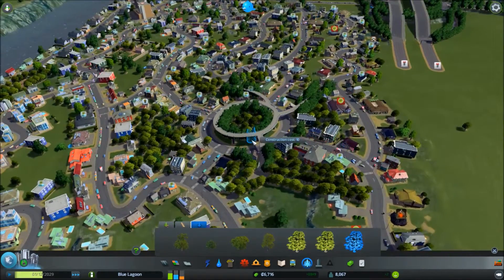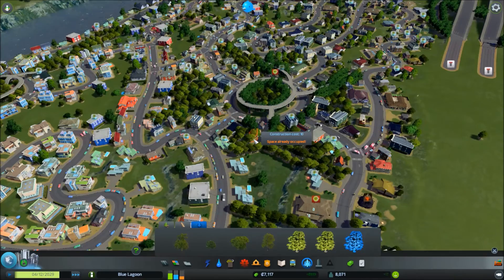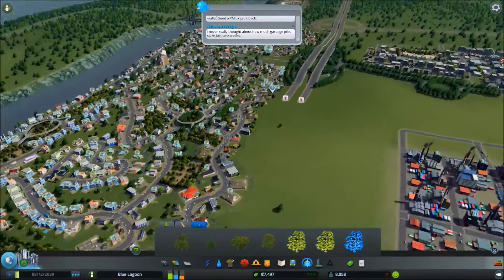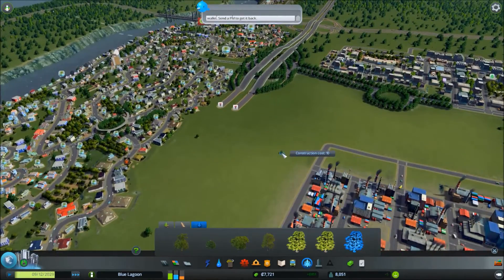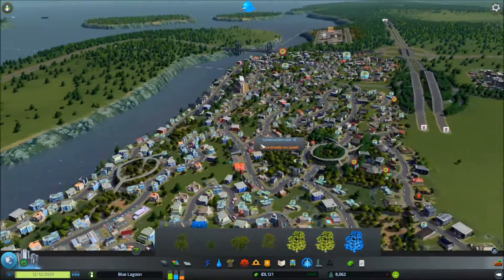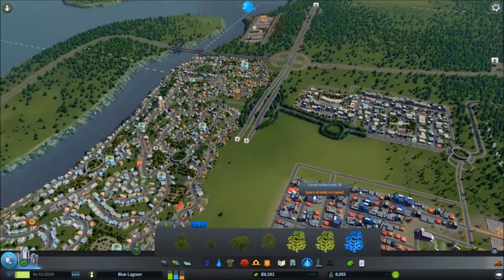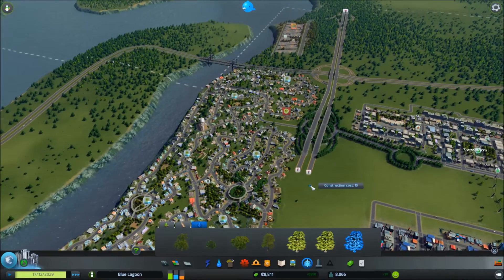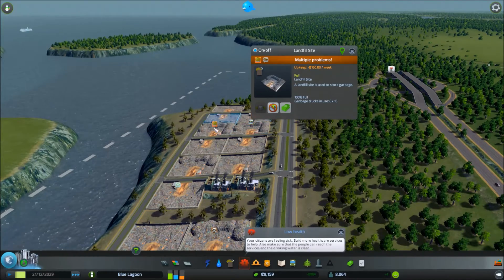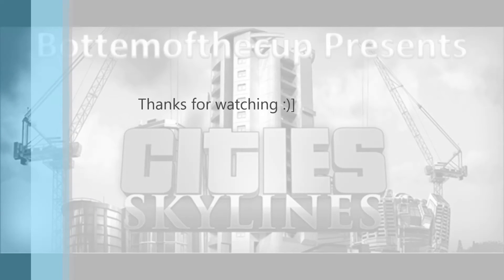There's lots of sirens going off because there's lots of sick people, but there's not a lot we can do about that. And we've successfully, in this episode I believe, expanded by about 2,000 people, which I'm really happy about. And expanded, opened up this area, so in the next episode we can start planning our larger buildings. So thank you very much for watching, and see you in the next one. Bye.